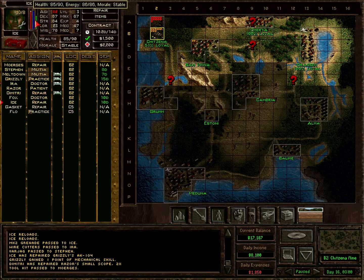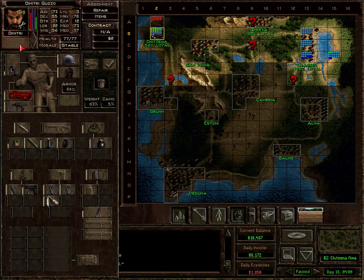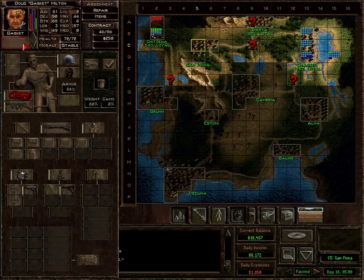Ice can repair for one more hour. Then Ice can pass on the kit to Dimitri and be doctored. Fox needs rest but Ira can help him out — she also has the paramedic skill, which is required to repair stats damage. And Razor can practice again. These two can continue working for an hour. Gasket needs rest. These are coming along nicely — can sell the Thompson in a moment.